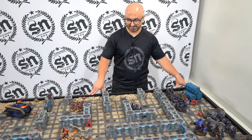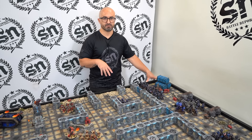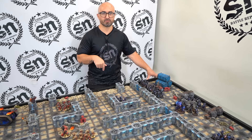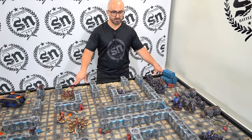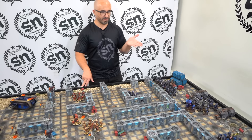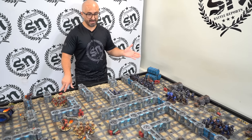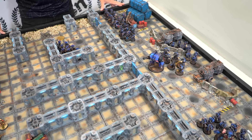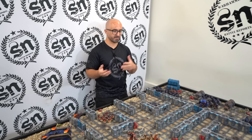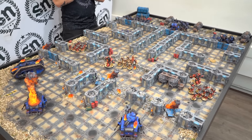The Blood Angels go first as per the mission — no seizing allowed. It's orientated for the Blood Angels fluff: they go first, get more victory points for killing warlords, and need to push forward aggressively. The attacker needs to fight into the defender's deployment zone to contest the back objective, while also holding the two forward ones. It's quite balanced — positives on one side, negatives on the other. Let's see what the Sanguinary Guard and Blood Angels do on turn one.